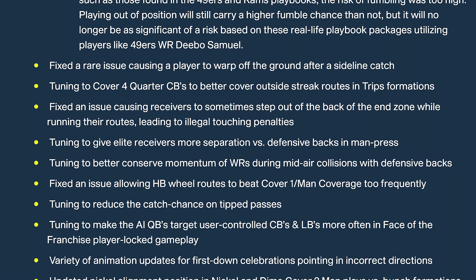Fixed a rare issue causing a player to warp off the ground after a sideline catch. Tuning to cover for quarter cornerbacks to better cover outside streak routes in trips formations — it wasn't just cover four quarters; it was happening in cover three and cover two as well. Nobody was guarding the outside streak. Also fixed an issue causing receivers to sometimes step out of the back of the end zone while running routes, leading to illegal touch penalties — that used to be very bad in older Maddens.